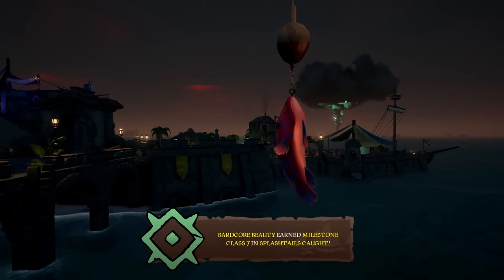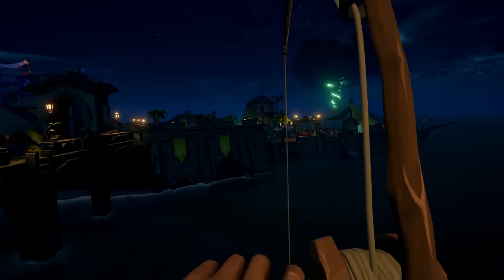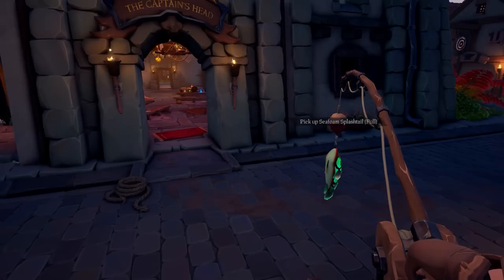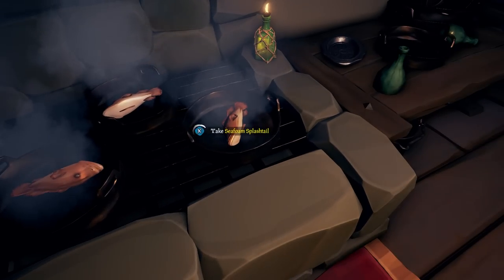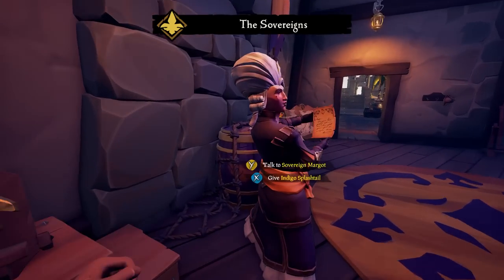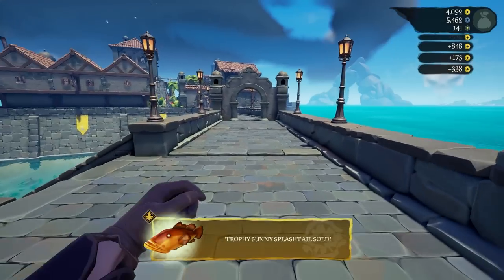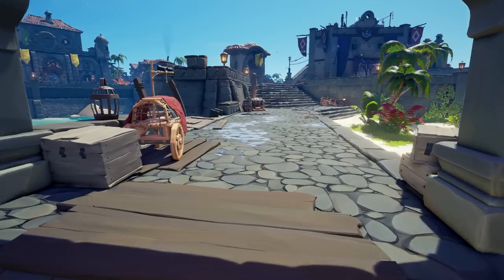And of course, the very first fish is a Ruby Splashtail. Mock me all you want, game — this is happening. The first problem we encounter is that there just isn't enough room in our pirate's pockets for all these fish. That's why we've got to cook and then immediately sell them at Sovereigns to make space. Our first objective has to be buying a storage crate, and it doesn't take us too much longer to accomplish this.